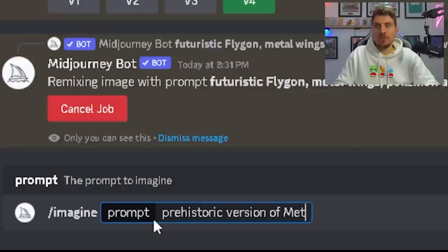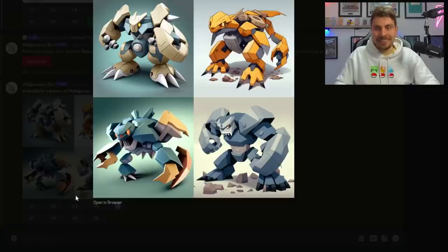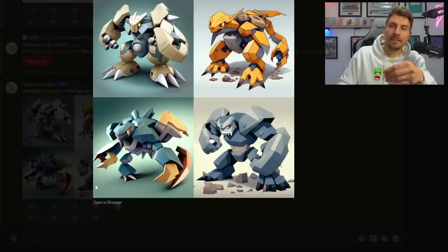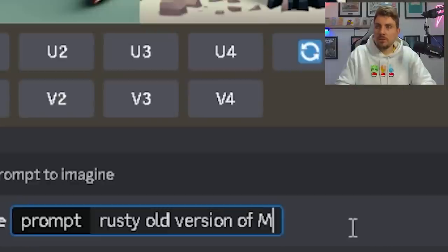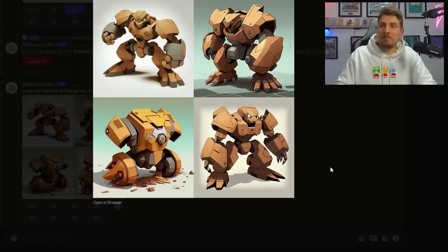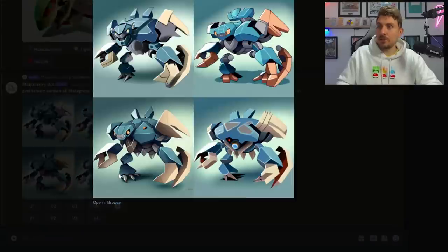Ancient form with Metagross — prehistoric version of Metagross. I can kind of see the Metagross resemblance here, though the bottom right hand corner one just looks like a rock man. Let's change it — rusty old version of Metagross, it's like Bionicle. Let's try prehistoric version of Metagross, less metallic, more bug features, anime vector. These are super nice — we're getting a lot closer. That bottom left hand corner one feels like it could be on the right tracks.